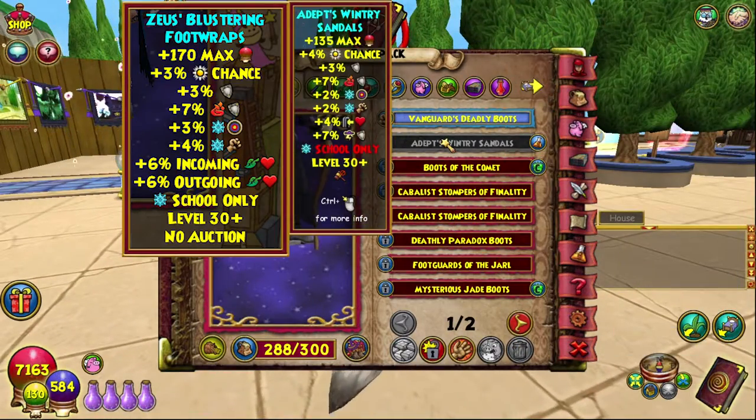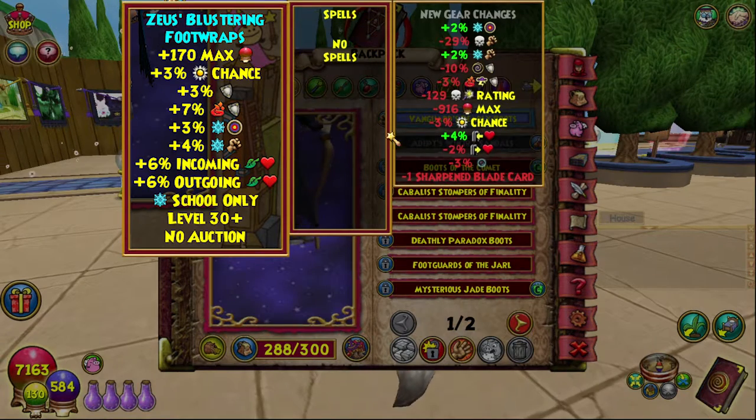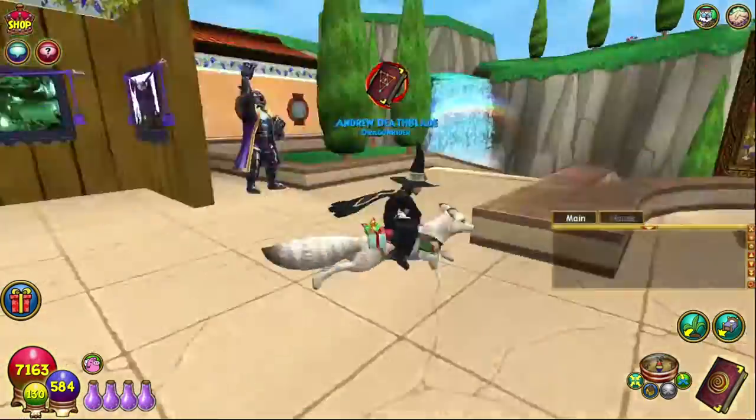As always there will be a comparison to the Zeus Boots on screen. These are Ice School only, level 30: plus 135 max health, 4% power pip, 3% universal resist, 7% fire resist, 2% ice accuracy, 2% ice damage, 4% incoming health, and 7% storm resist. Nothing else — no adjustments or spells or anything. That is all for today.